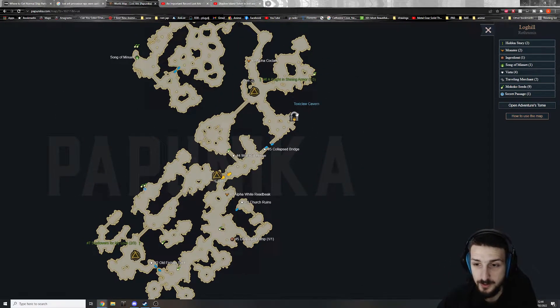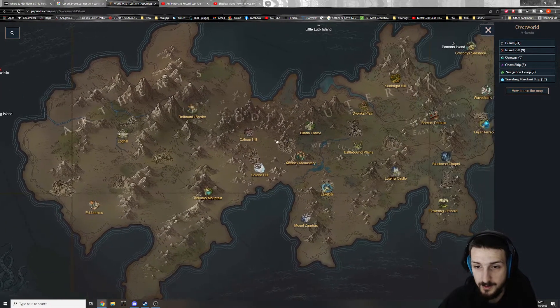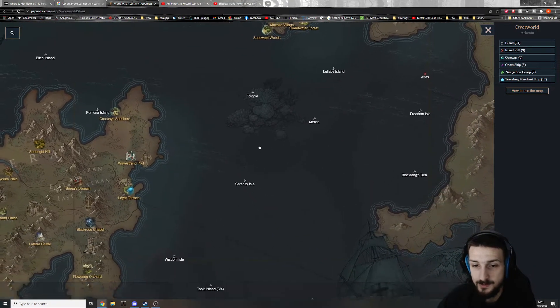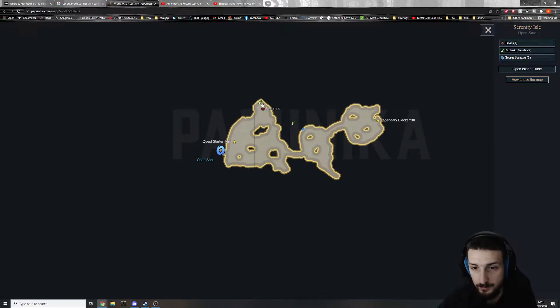If you want to crawl a dungeon, you just click on it, see where everything is, and collect all you want. You right-click to go back. For example, if you want to go to an island somewhere, like Serenity Isle, you can just click here.